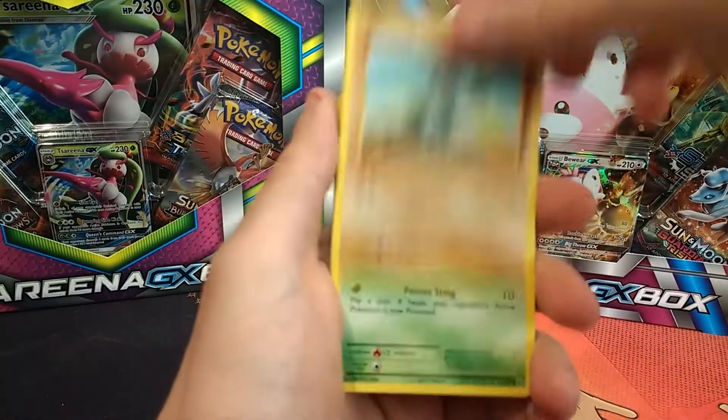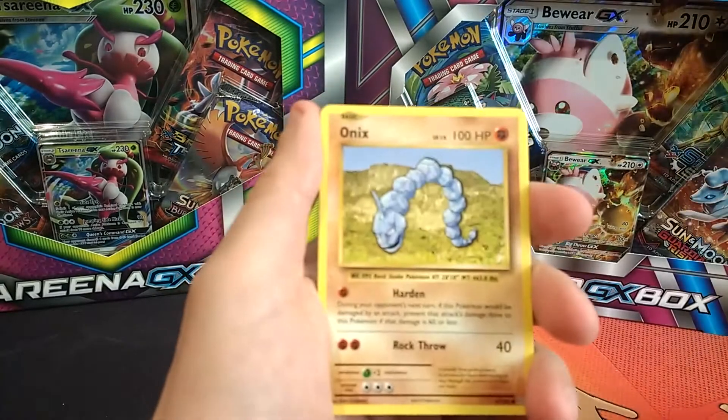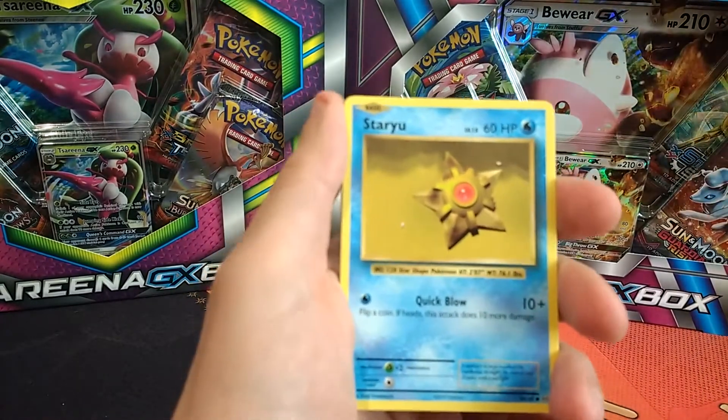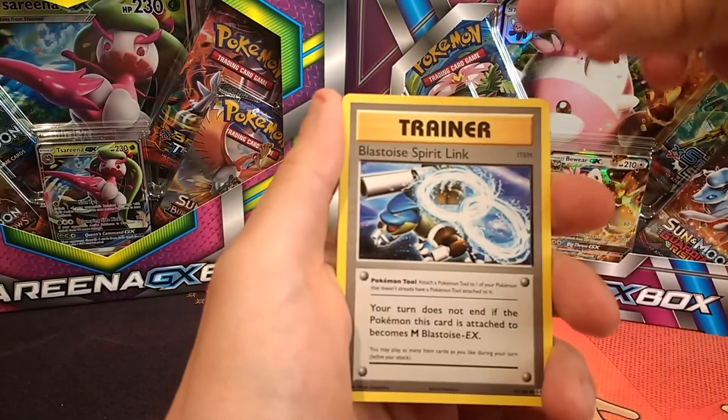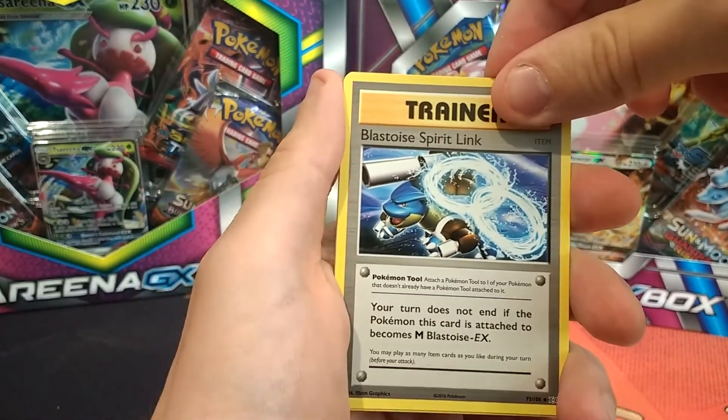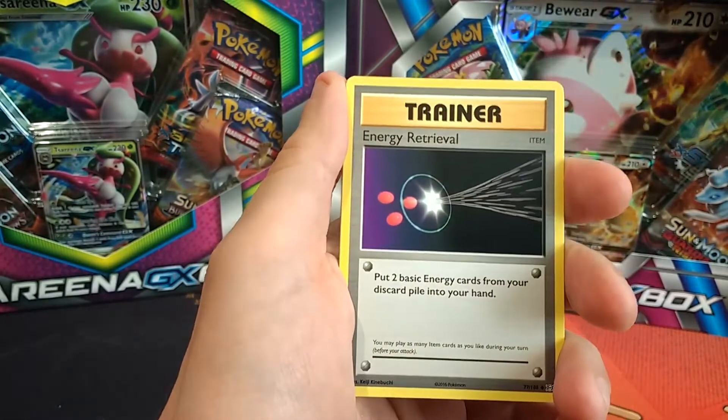So we have Tangela, Machop, Weedle, Onyx, Staryu, Blastoise Spirit Link which is quite good. We got Blastoise last week, just a regular half art version.